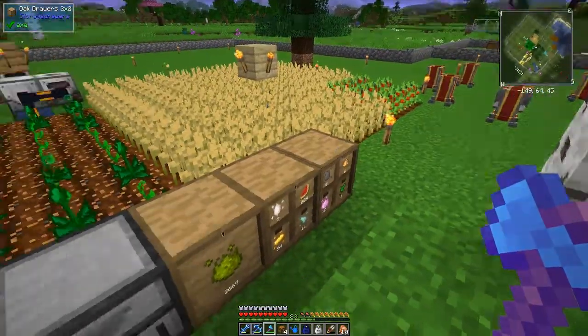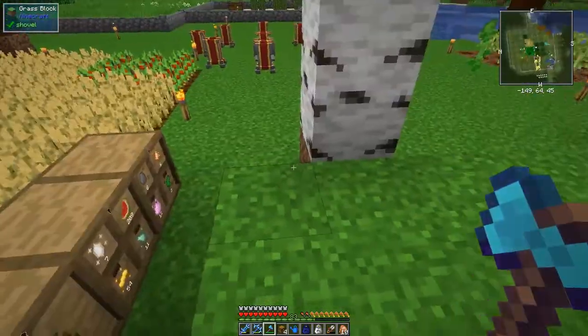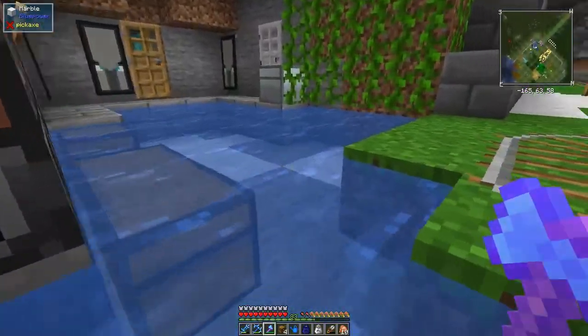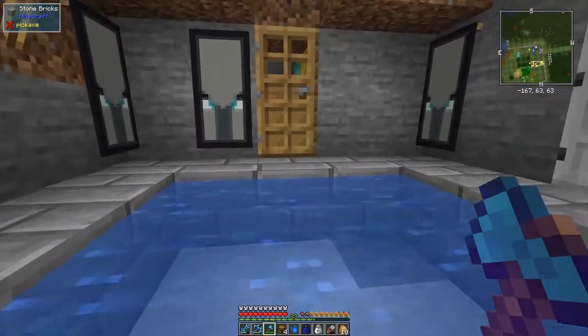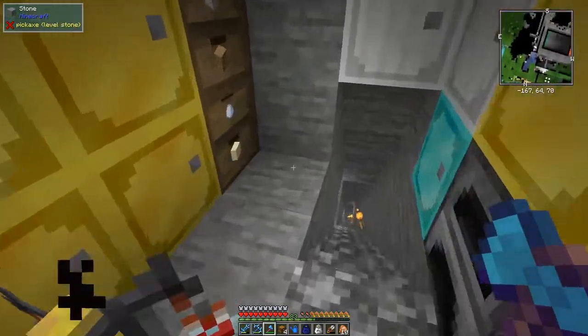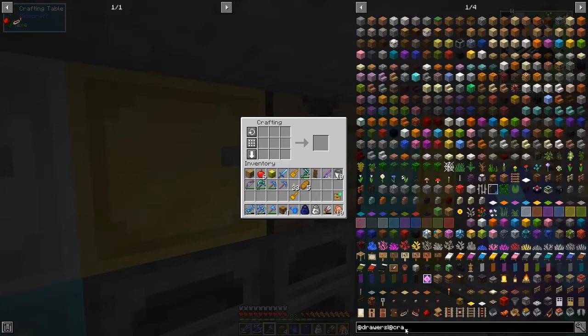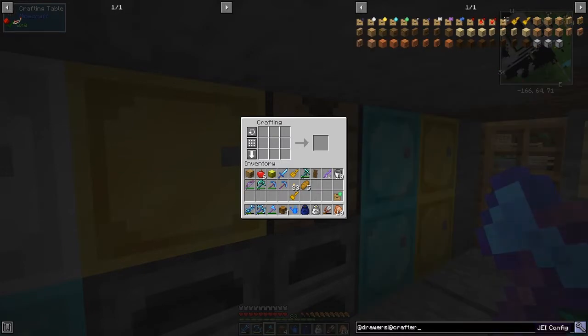The next thing I want to do is automate some more of this. I think the best way to do this will probably be with RF Tools. There are various ways of doing it - we could use a turtle but turtles are a bit slow for doing their crafting recipes. RF Tools seems like a good way to do it. Let's look for a crafter.